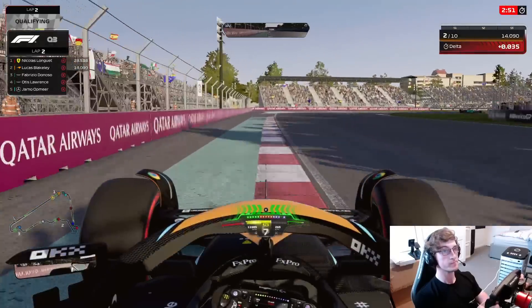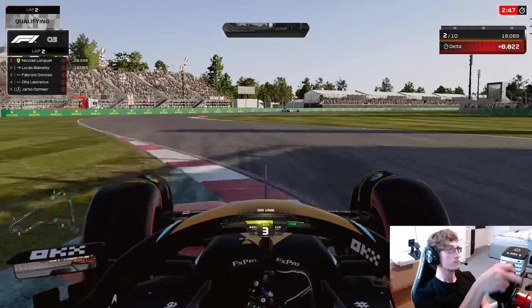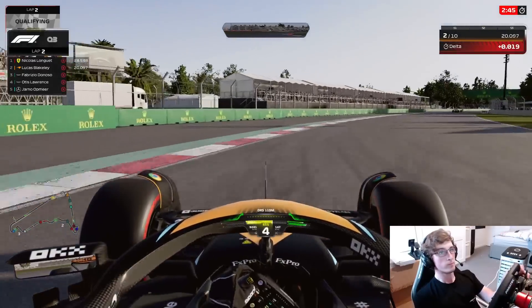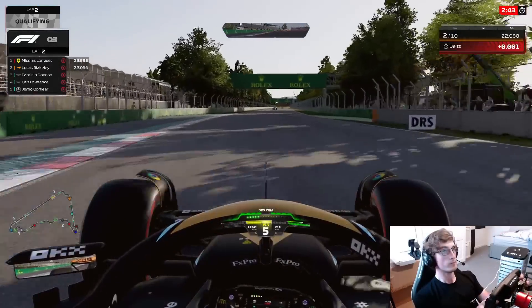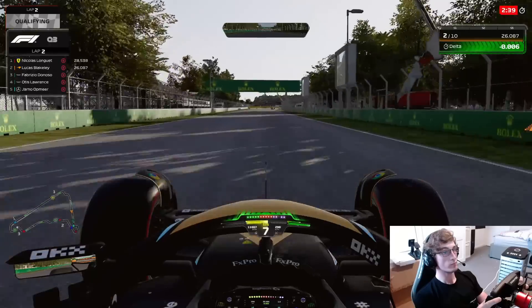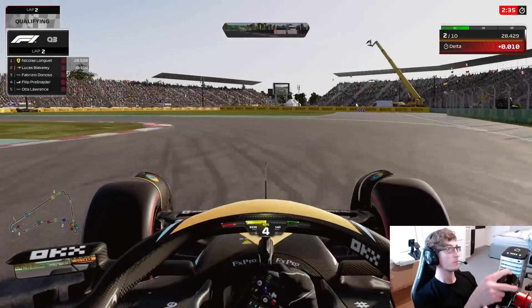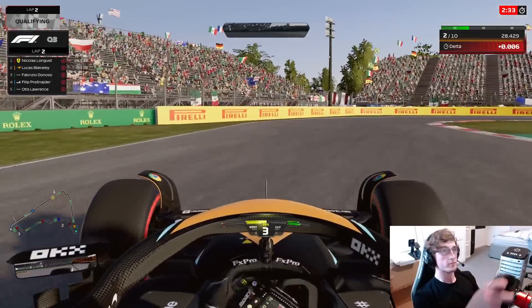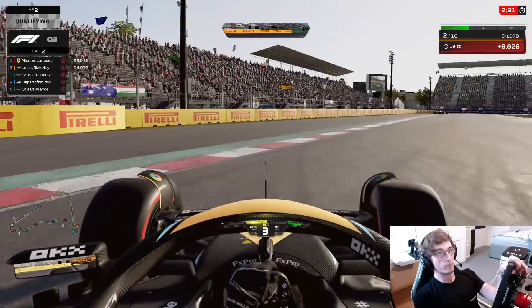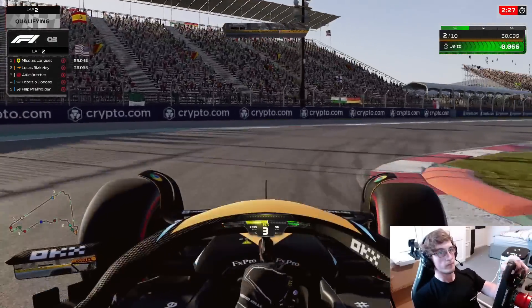Heading into our final run now — we've got it all to do. Into sector 1 — a nice entry into turn 1, nice and patient through 2, getting on the power through 3, solid exit — and we are up heading into sector 2, so that's a good start to the lap in Q3. Heading into this braking zone — do we get to the apex? Yes we do. How do we get the car rotated? Relatively well, getting on the power, gaining time through that exit phase.